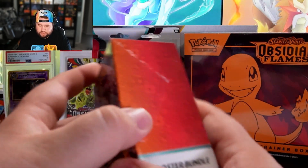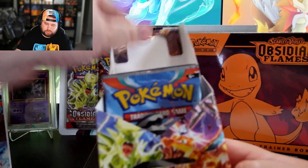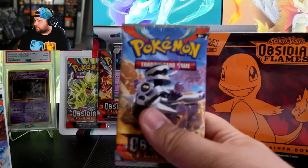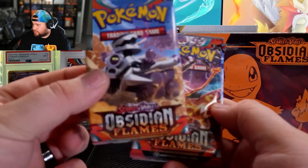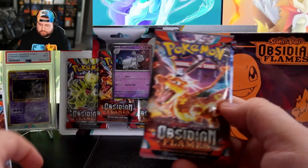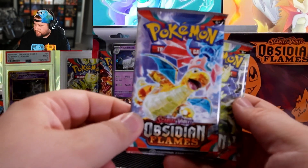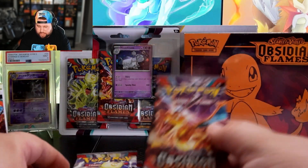You get a little sleeve and a little deck box. Let's check out the pack arts! That's an Engine pack. We got the Zard pack, Engine 2.0, Dragonite, T-Tar, and then another Zard pack.